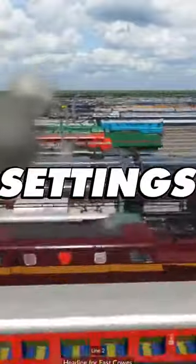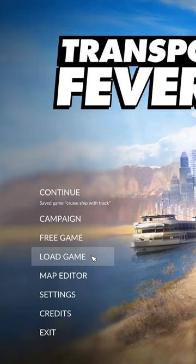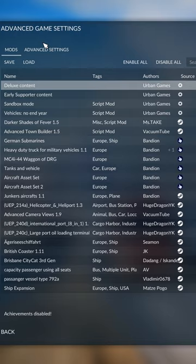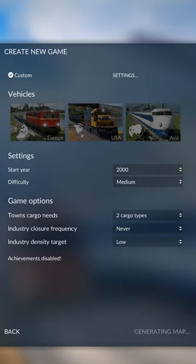This is a secret advanced settings feature in Transport Fever 2 to unlock all types of vehicles at the same time. Go to either free game or load game, set up your map, go to settings, then advanced settings, and under vehicles change this to all. Then press apply — that's important — and then press start game.